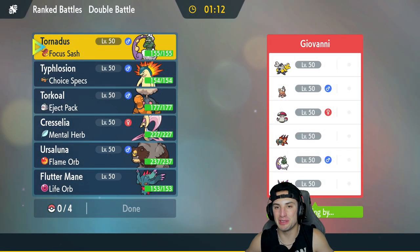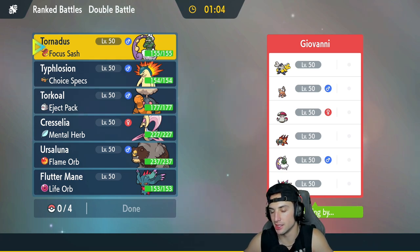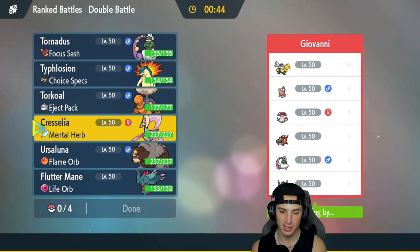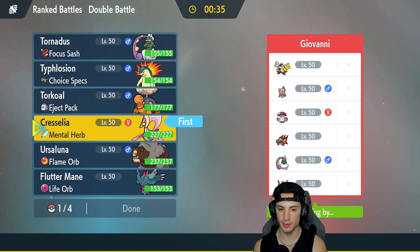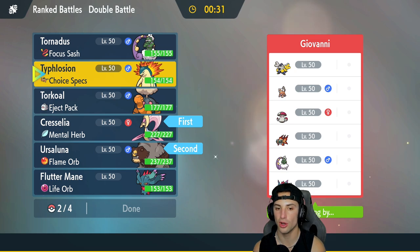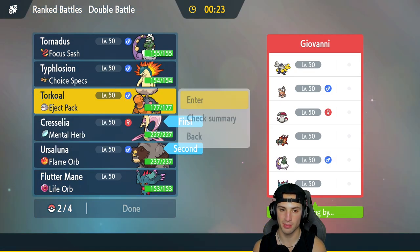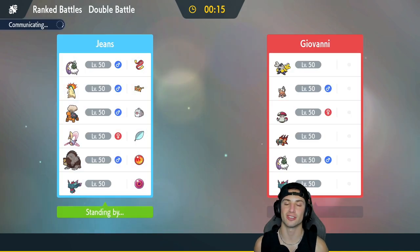We're hopping into our second match looking to go back to back. We're going up against a solid Regulation D team — they got Chi-Yu, Tornadus, Flutter Mane, Amoonguss, Landorus, and Iron Hands. Chances are they're either going to lead a Tornadus play or go Chi-Yu Flutter Mane — they got a lot of different options. I'm thinking of just popping Trick Room — going Cresselia Ursaluna, getting Trick Room off, and going from there. I'll also bring Torkoal and Flutter Mane as a back-end Pokemon.